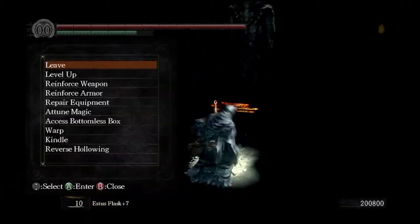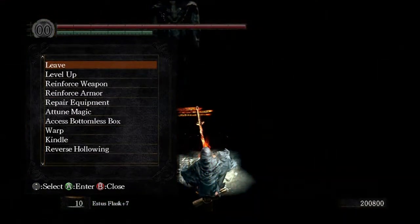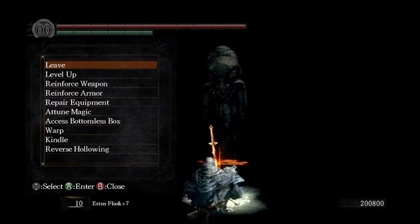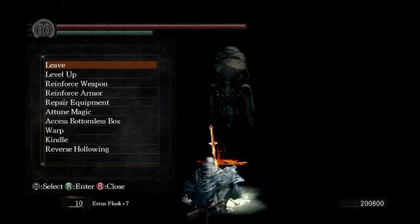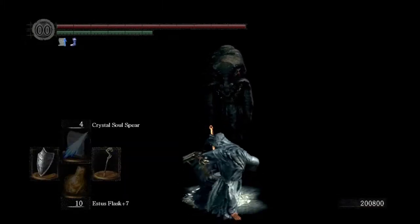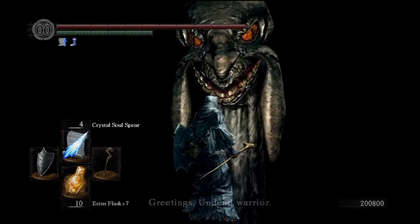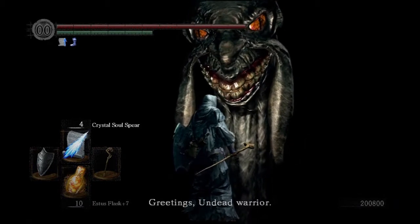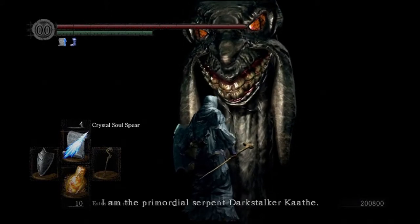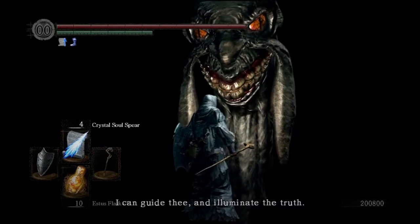Let's first do this, and then we're going to find the Covenant in this video. This is probably the most convoluted Covenant in the game, because you have to get the Lord Vessel, not speak to Frampt at Firelink, come down here, fight the Four Kings before placing the Lord Vessel, and then place the Lord Vessel with this guy.